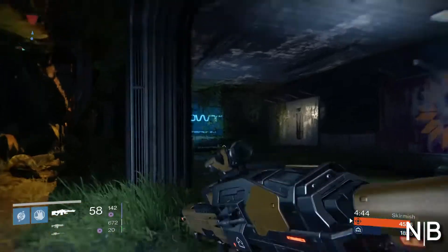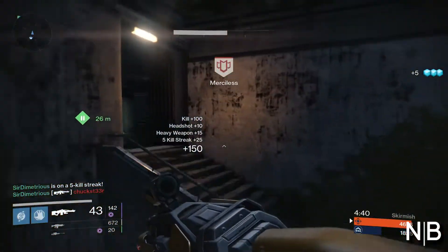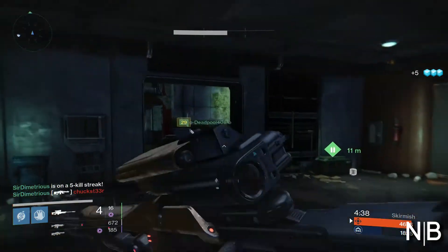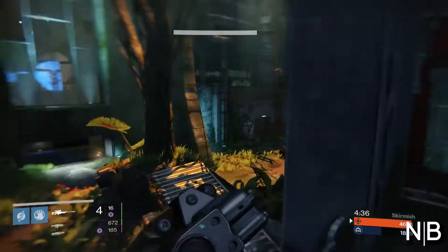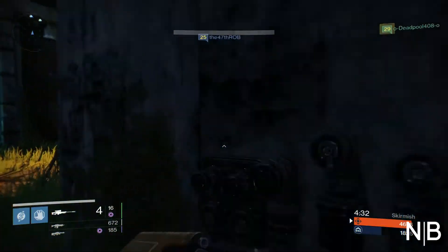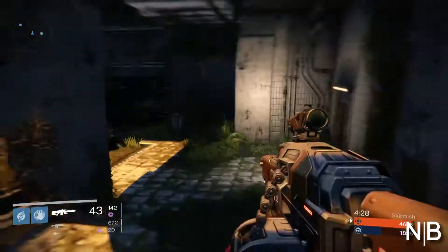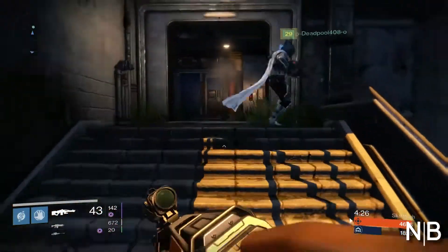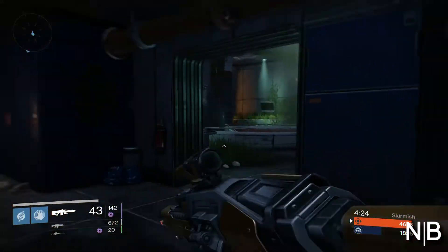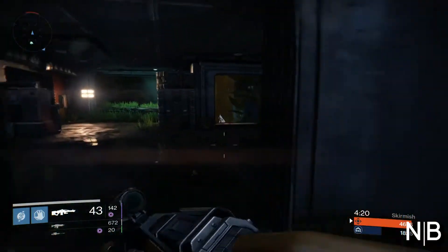Overall you want all fire weapons for this raid. For the Hunter, use the Gunslinger subclass; for the Warlock, use the Sunsinger; and for the Titan, go with Defender. That's the gist of what you need to know for the next raid and DLC. If you enjoyed this video, drop a like, comment what weapons you're going to have for the raid, and subscribe so you don't miss future videos.